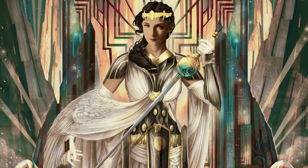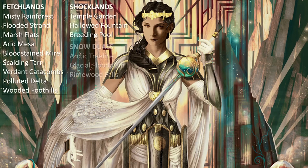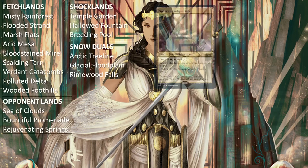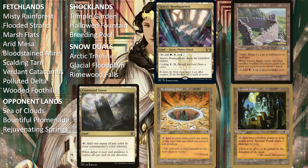The rest of the deck is just lands. The deck runs all 9 fetch lands, all 3 shock lands, all 3 snow duals, all 3 opponent lands, Spara's Headquarters, Treva's Ruins, Command Tower, Reflecting Pool, and Ancient Tomb, as well as 2 of each basic land. As mentioned earlier, as with all of my deck techs, you can build your mana base according to your budget — whether you include more expensive or cheaper cards is up to you.